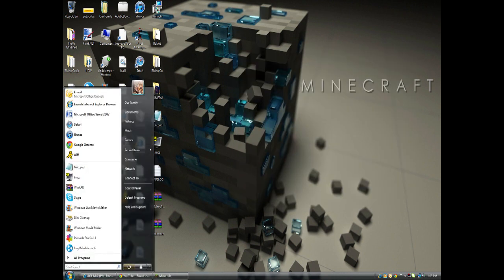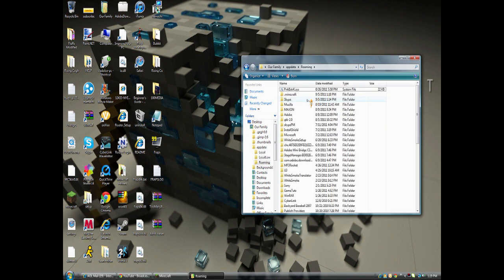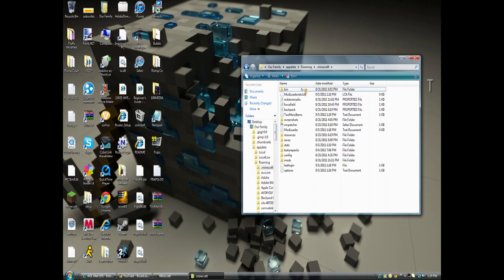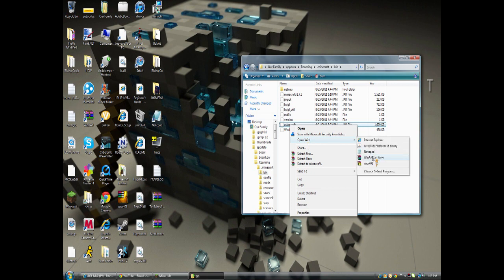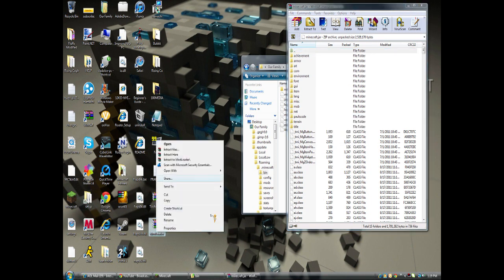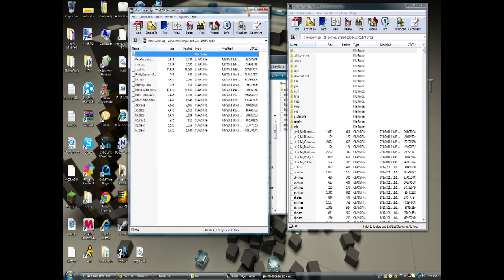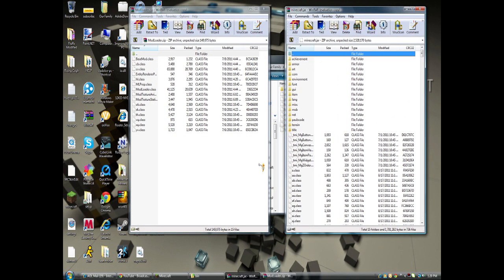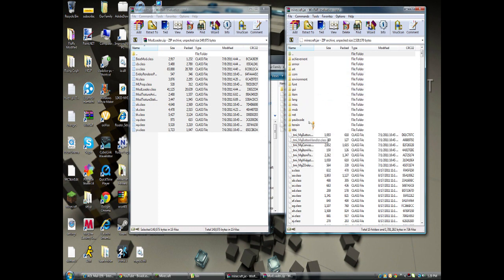Go to AppData again. Click Roaming, go to .minecraft. Open up minecraft.jar — it's the same thing, basically. It's the same thing as Too Many Items with mod loader. But Too Many Items does not need mod loader to work. However, mod loader is what a lot of other mods are run by. So now just copy all the class files, drag it in, and press OK. And you basically got mod loader and TMI.